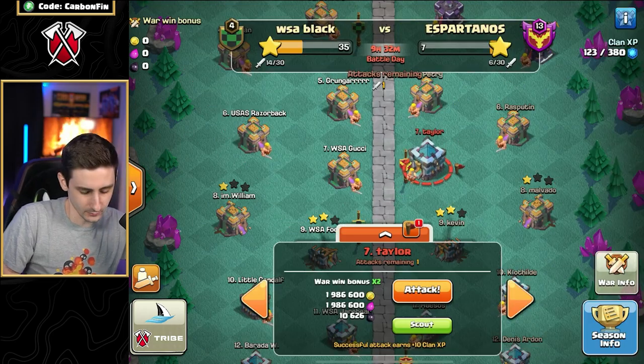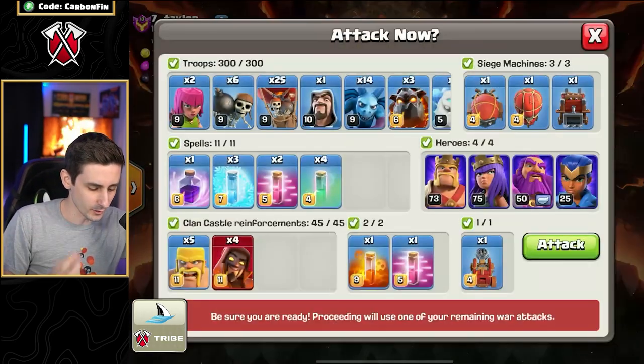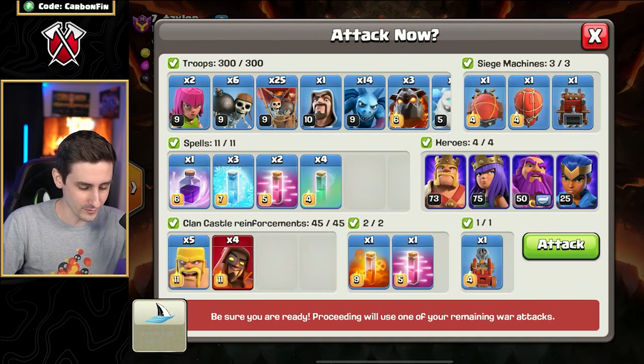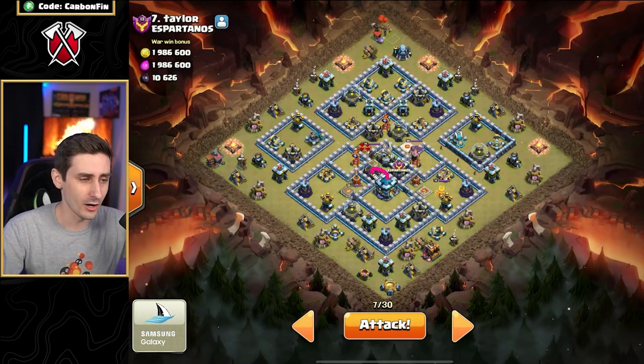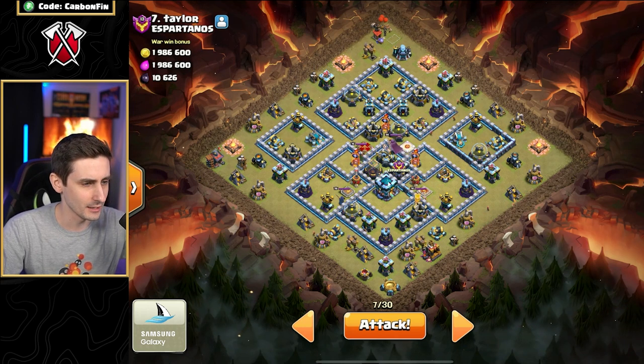Now Town Hall 13 — we're going to take a look at number seven here. Again, Blizzard Lalo is what we've got cooked. We've got the Rage this time, definitely want that, four Invis spells, and we do have the Royal Champion, which is a bonus here. So if we take a look at this base, I'm going to go for the Town Hall this time because the Town Hall is next to some other nice value.